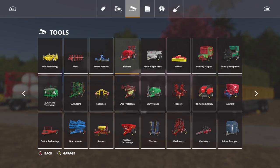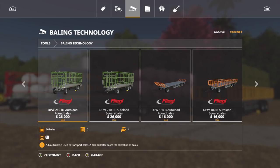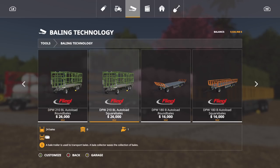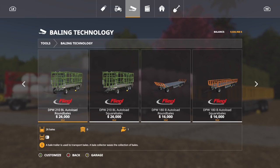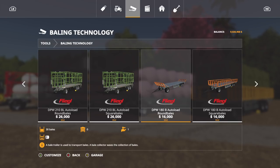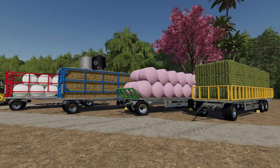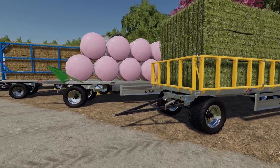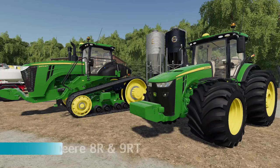The next mods I'm grouping together — there are four of them: the Auto Load Bales Pack. You can find these in Baling Technology. We got these updated not long ago — two auto load round and two auto load square. You can use them as regular trailers too, and change the main color and rim color. The DPW 210 version does 26 round bales or 24 square bales; the DPW 180 does 30 round bales and 24 square bales. Super cheap, they look awesome, great customization, chrome wheels, auto load animations — what's not to like?